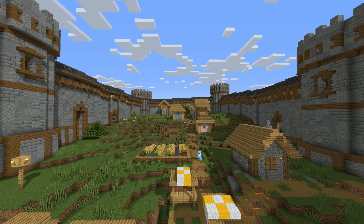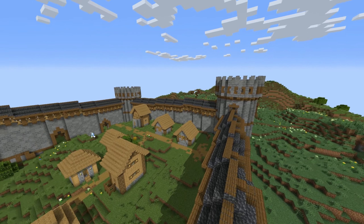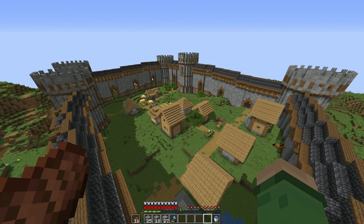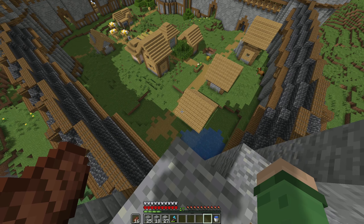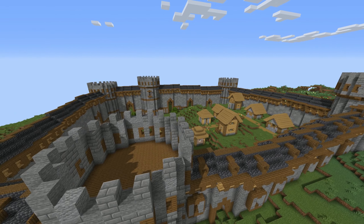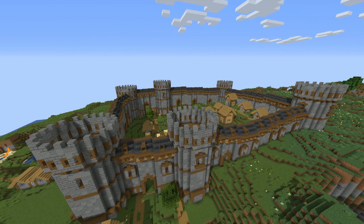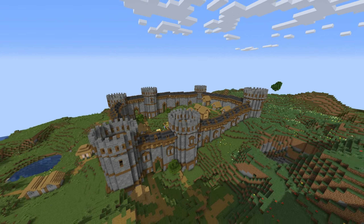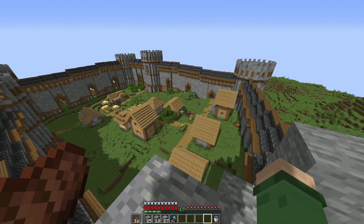There's only one thing missing from this — villagers. They all died. Yeah, we have a village but with no villagers, so what we've really done is just built a ghost town, to be honest. It's kind of fitting — it's Halloween, you know, ghost town. Yeah, that was definitely on purpose. The villagers were killed purposefully and they didn't just die.